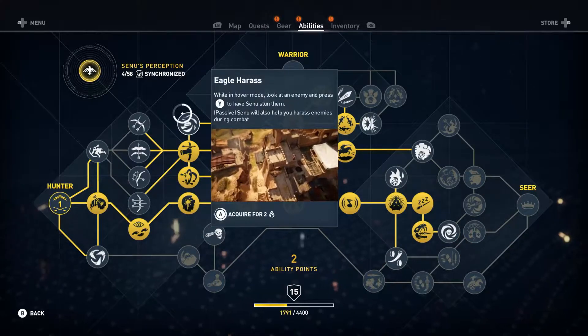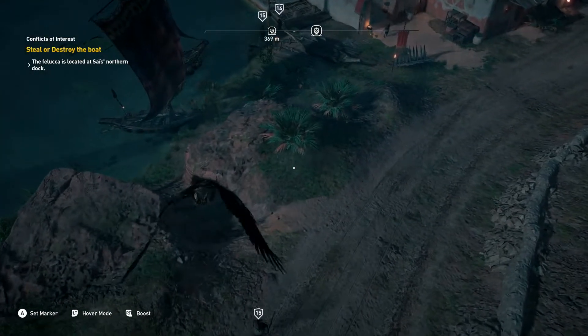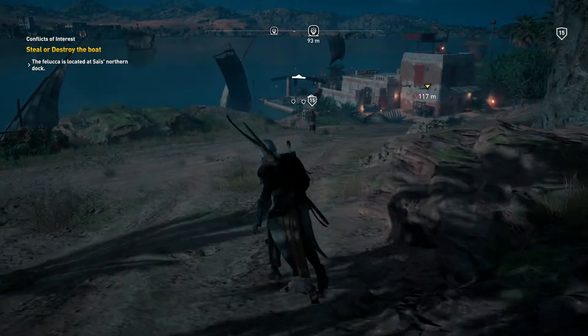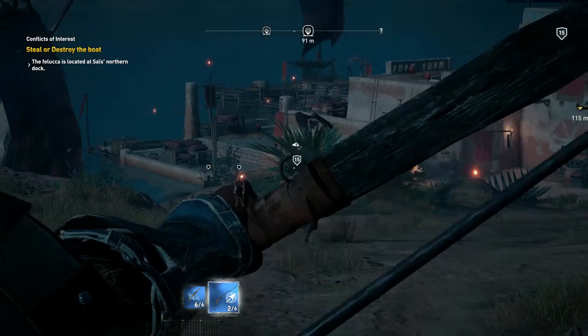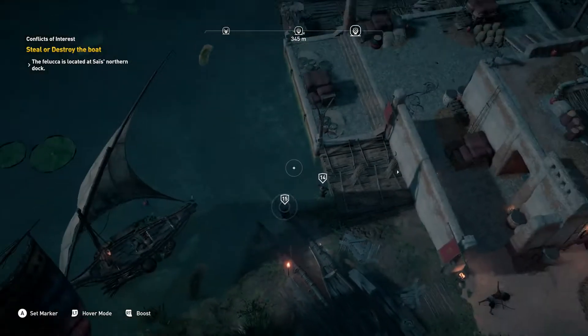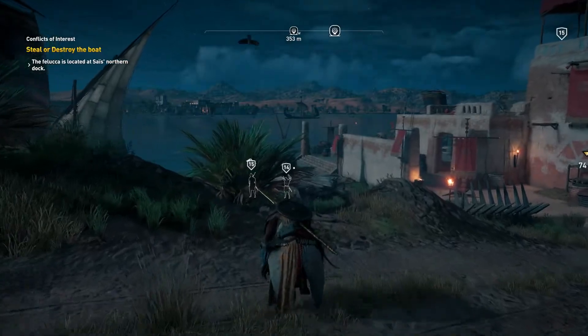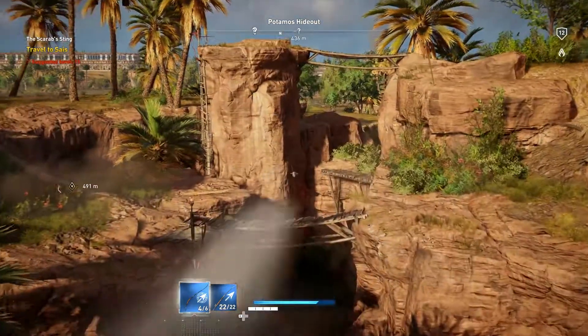There's also a skill that allows Senu to get into combat a little bit with you. When you're approaching a camp and want to distract a guard to sneak around the other side, you can use Senu on one guard and she will take care of them. I would love for players who want to play stealth to explore the system and find really cool moments that we didn't think of ourselves — and I think there are many of those.